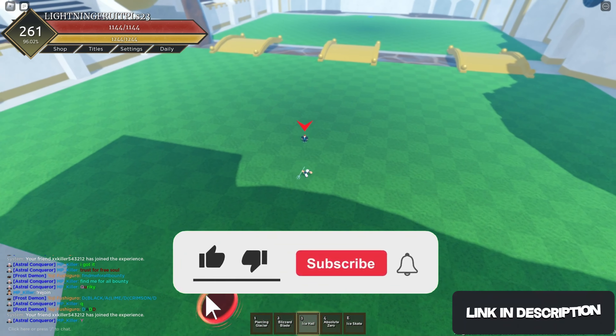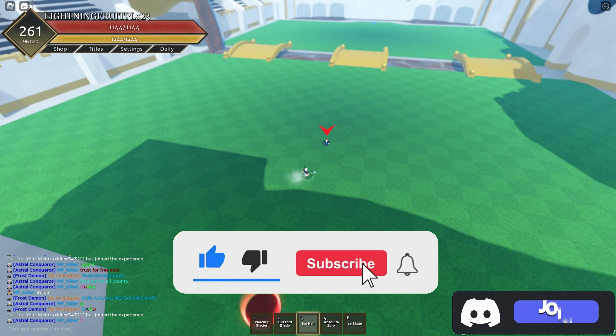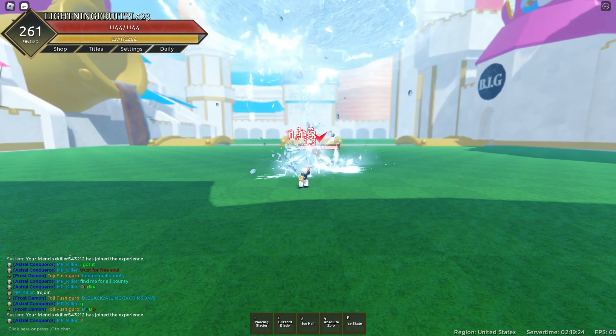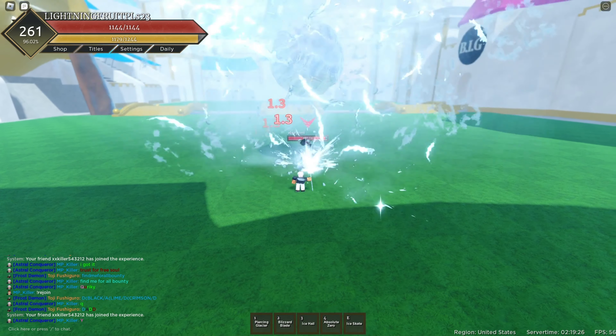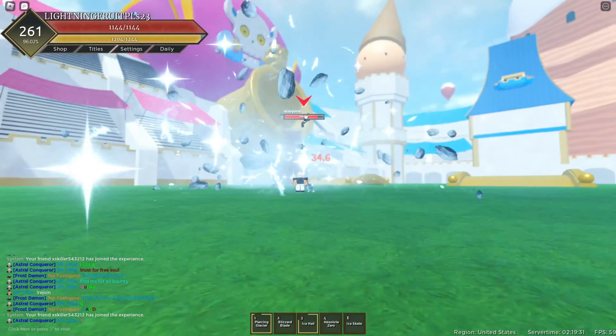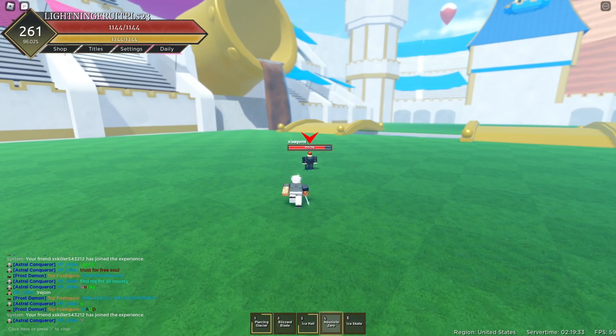Let's hit this number three move. You could be running — boom — you'll hit the number three move, hold it down. It does this much damage. Keep hitting, keep hitting. Go back into shift mode, find him, and hit the number one move. Number one does this. While he's in that move, you're going to want to hit the number four move.